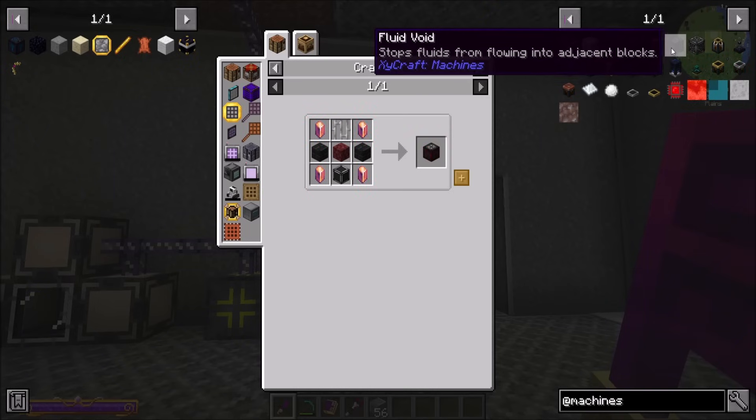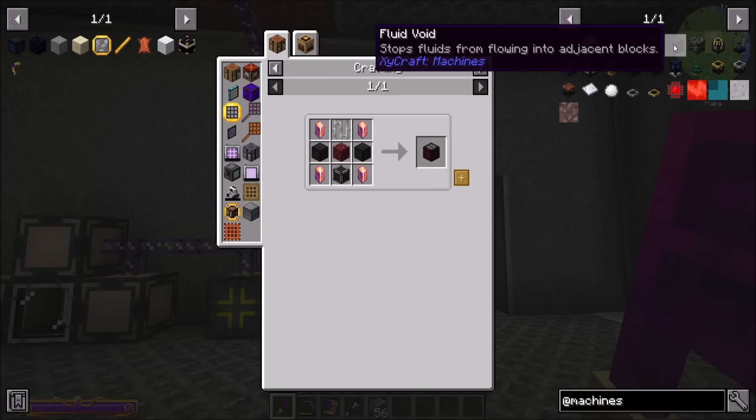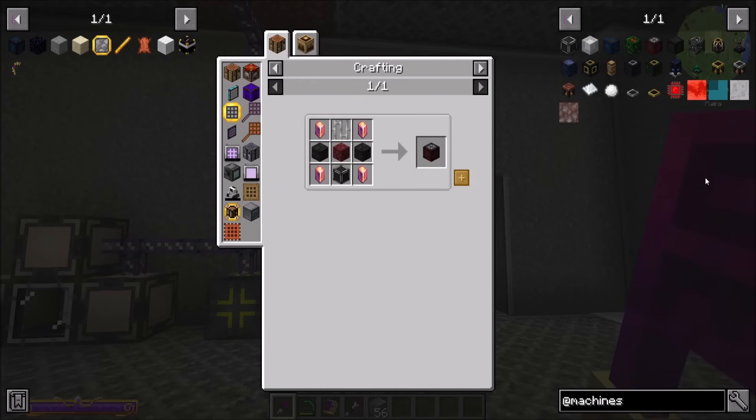Ignition plate — fire on demand. That could be cool, that could be fun. Especially for Ender IO, because don't we have to light bedrock on fire? Fluid void — stops fluids from flowing into adjacent blocks. Light field — prevents spawns in a cubed volume. The extractor is specifically what I'm interested in — extracts items and fluids out of the environment.